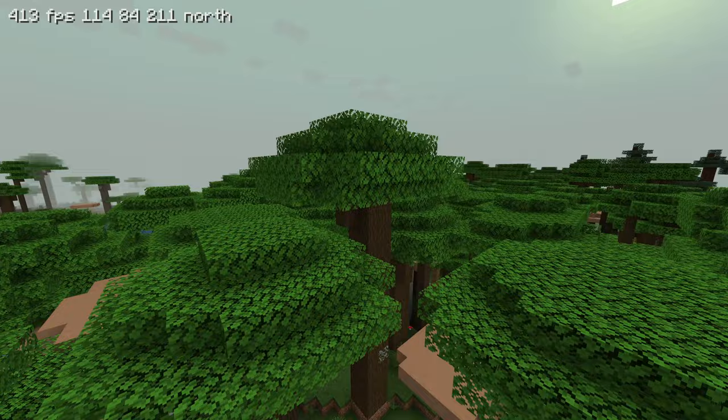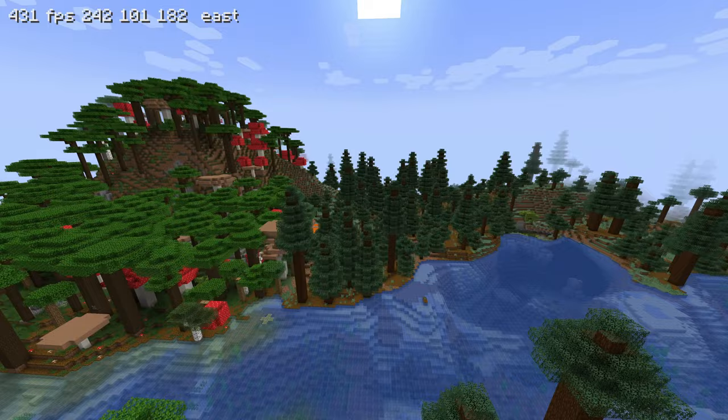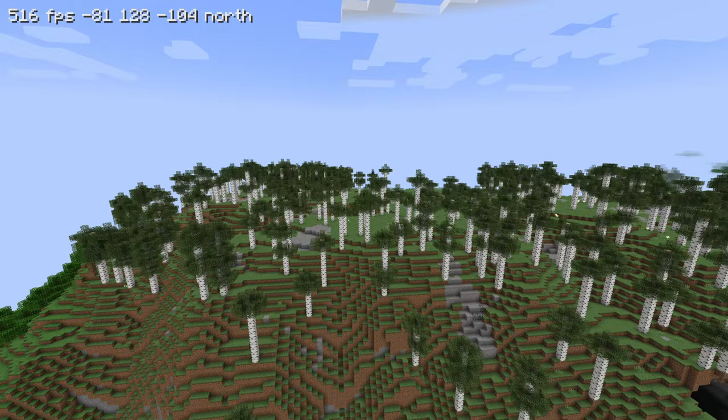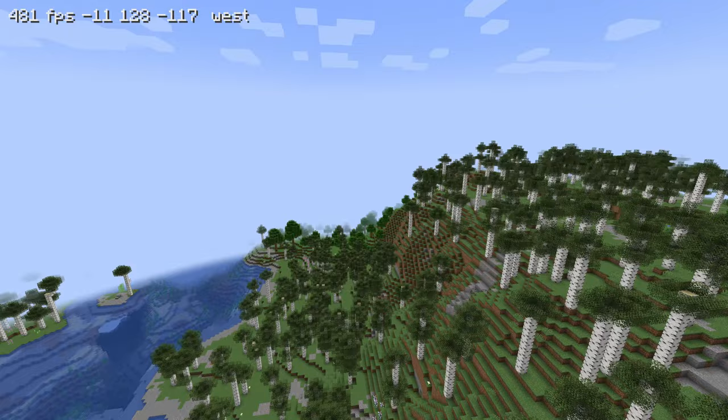I don't really know too much about what's new in 1.18. I did install a mod called Teralith - you guys should totally check it out, it's a mod to make the terrain even better. Here there's a nice little area at the birch forest, like a nice little clearing on the top of the hill. I think we should start there, and I think this might be a good place to put our first station.